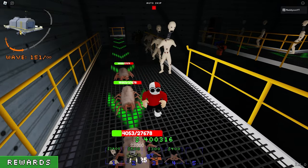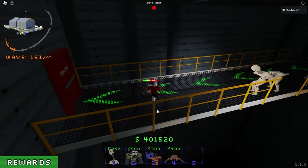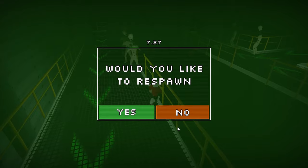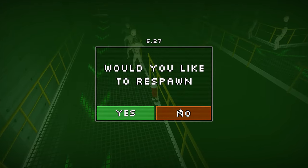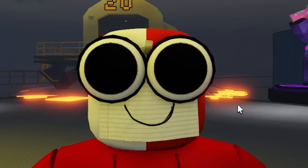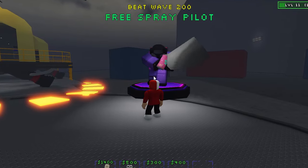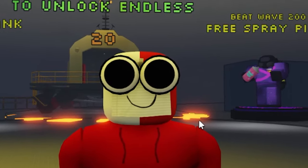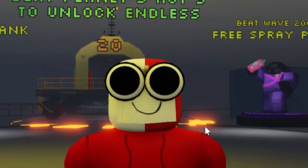Why is it taking so long to kill these fleas? 27,000 health — how? Oh, we actually beat that. There we go — we lost. Would I like to respawn? No. That was like Wave 153. I just don't understand how you're supposed to get to 200. I want this thing but it's difficult. If anyone has any tactics, please tell me in the comments down below, because I cannot think of a single one.